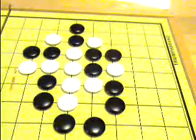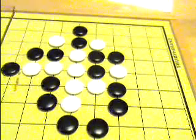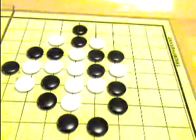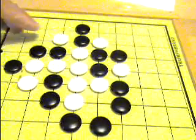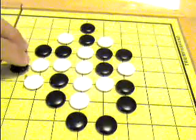White comes out, black will go here, and then he has two liberties, plus a third one here. So this is not the right way to do it.